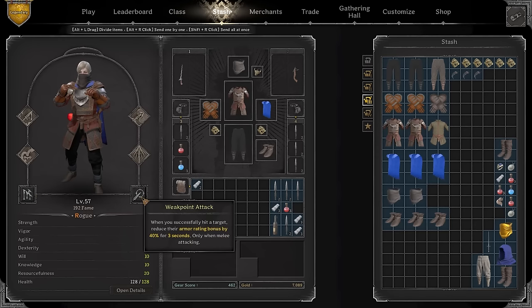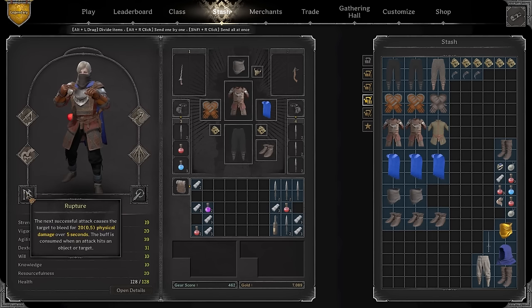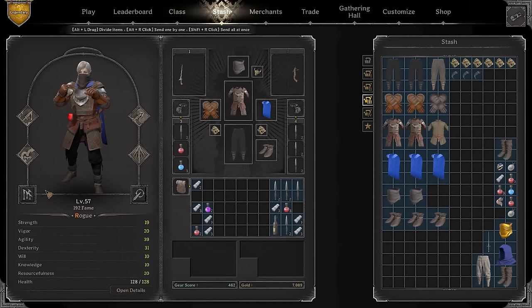Rupture plus weak point will let you fight pretty much tanky targets like Bard and Fighter. Rupture will help you a lot against Barbarians — it's so good against barbs. Without this I don't know how you fight barbs on the Rogue, but with it they melt pretty quickly. By the time you hit them twice with throwables, once with rupture, a little bit of poison on top — you're going to cook that barb just like that. It will require kiting though. Also, the double jump — if you're going to get hit by a kill strike while mid-air, that could actually save you greatly.